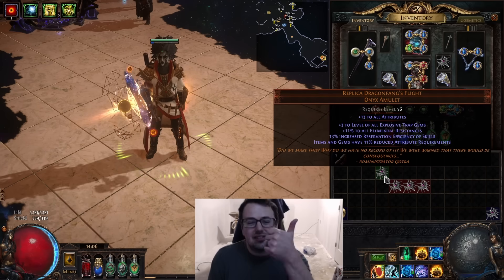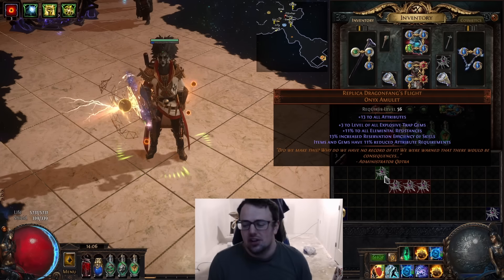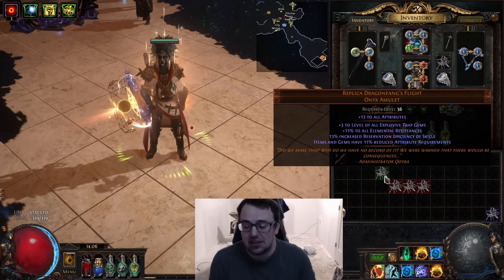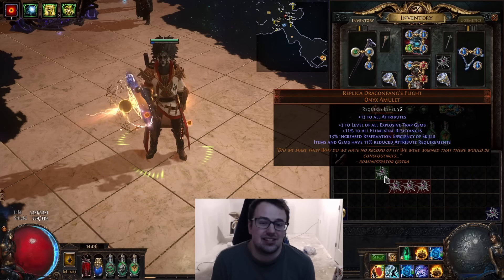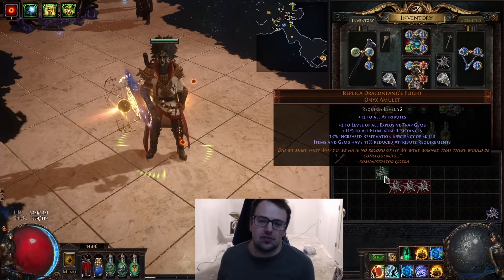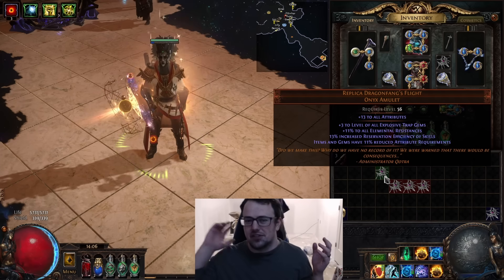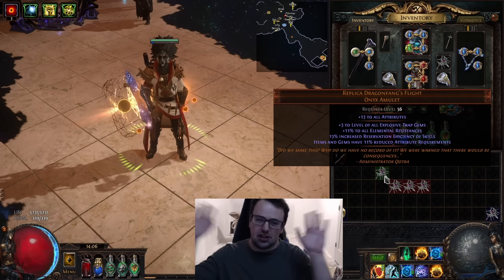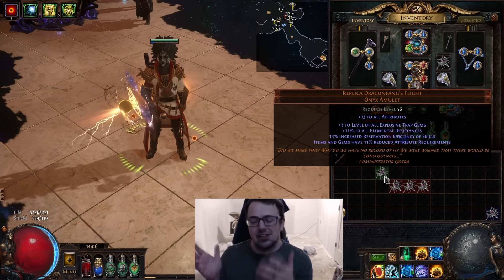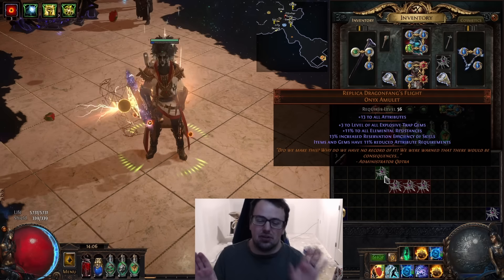On top of that, it comes with all res, reservation efficiency, and items have reduced attribute requirements. These are actually just generically valuable stats that work for every single build in the game. The reduced attribute requirement is saving you somewhere between 15 to 20 of every single stat. For example, if you need to get to 155 dex for Grace and you're trying to force in 155 strength for Determination, it's a lot of generically useful stats on top of having plus three.